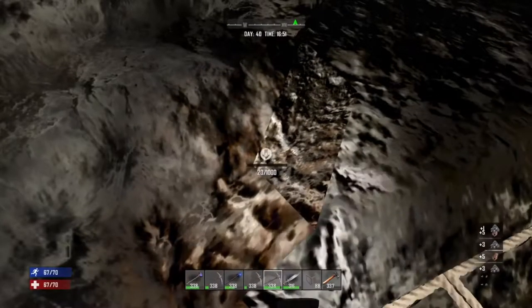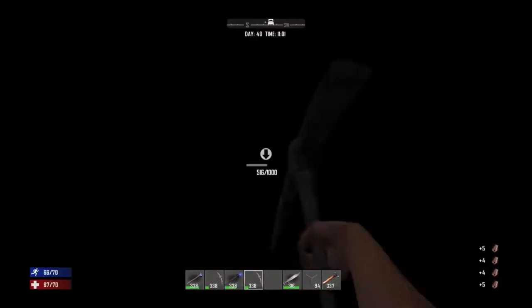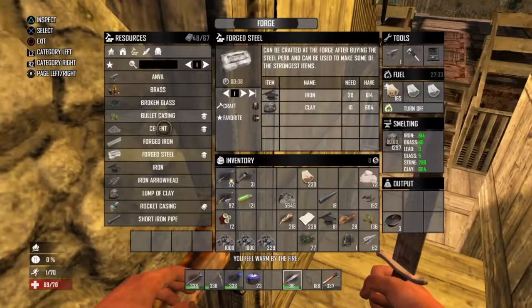When you are trying to find iron deep underground, you will notice that they have an orange light colour. They also have 1000 health. When you are using a steel pickaxe you do about 100 damage per hit, therefore you can get about 4-5 iron per hit.